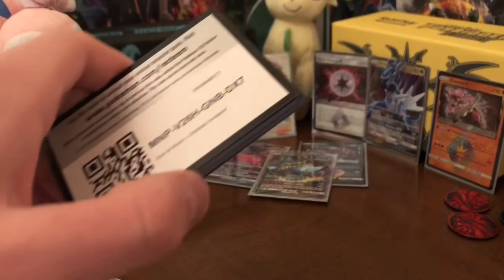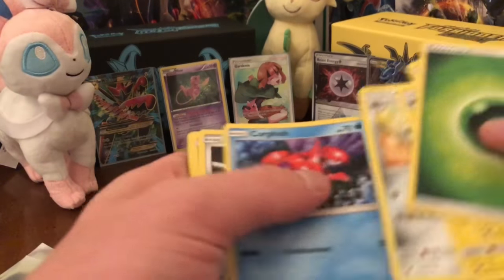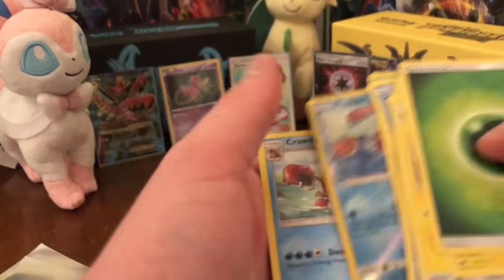Green energy - screw it, I'm opening one more. Emolga, Graveler, Lycanroc, Corpish, Araquanid, Mankey, Swinub, reverse Feebas, and a Crawdaunt.